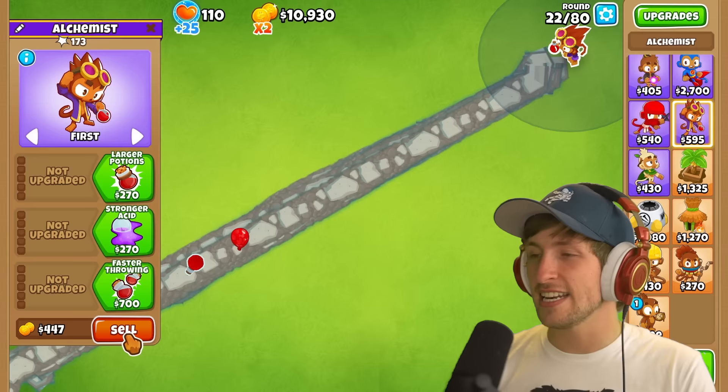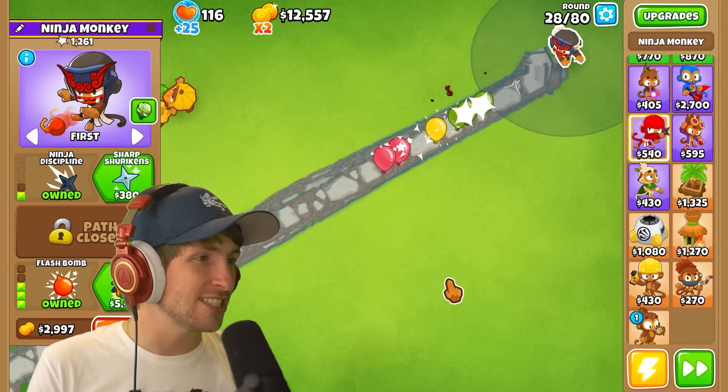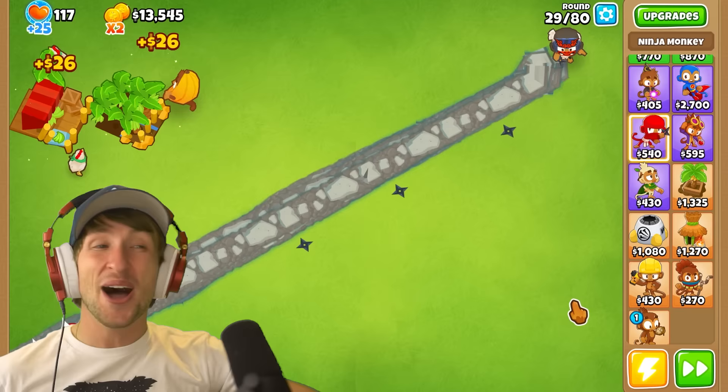What about ninja? Let's get seeking shuriken. Does that actually work if I do this? Yeah, that's super nice. And the ninja discipline. So if I get flash bombs, the flash bombs don't have homing on them - he's just throwing them off in the corner. So having flash bombs I think is pretty important, but the flash bombs don't go that far.